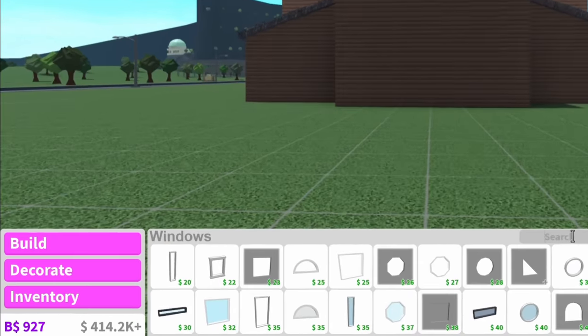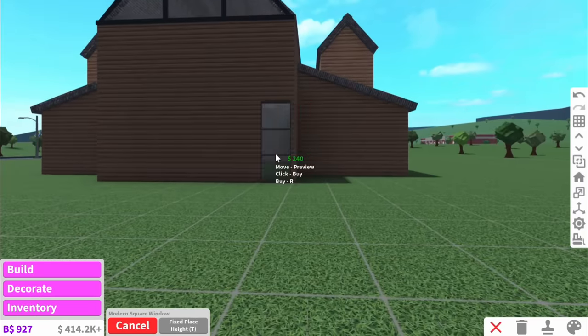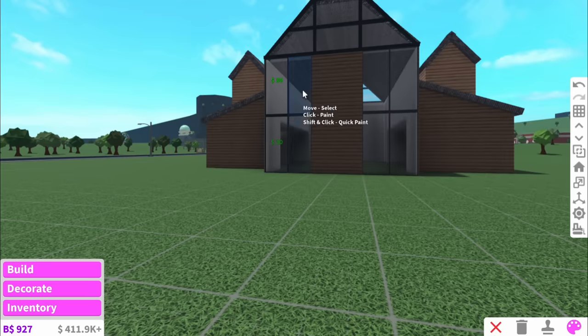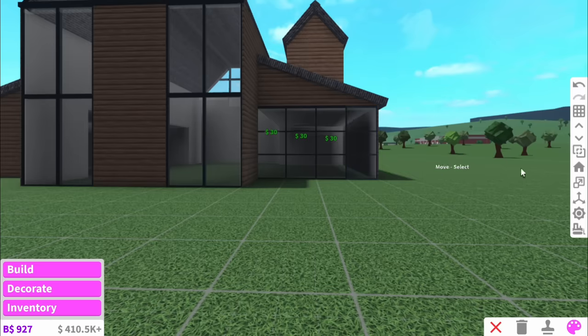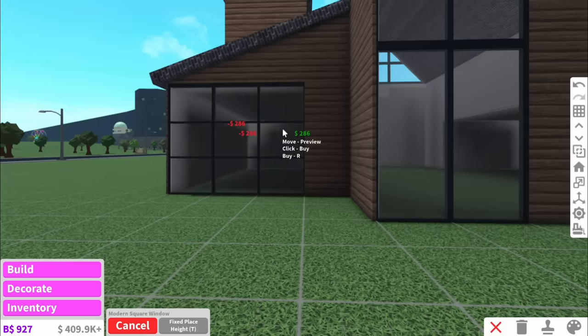Now we need the actual windows, and we've been going for a modern look so we may as well continue this. Lord have mercy — this looks so cool. Anyway, before I get too excited, let's add the rest of the windows. Because these ones are nice, but the only thing is they don't go up to the roof. Although, I don't think that looks too bad.